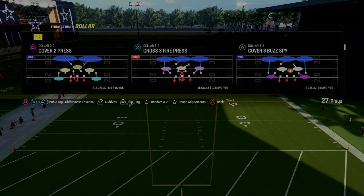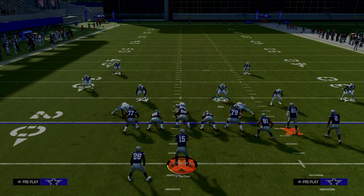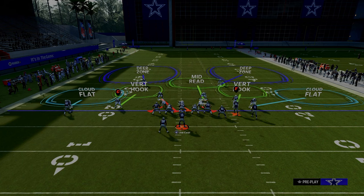The play we're in is cover two press. Again make sure you're on auto flip off. So the setup for this is we're going to pinch our defensive line, we're going to press - that's pretty much the standard - and then we're going to talk about one of the best route combinations in the game.